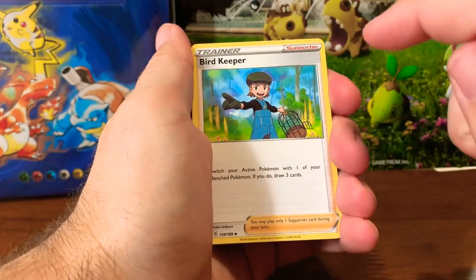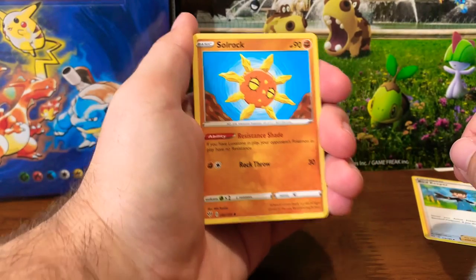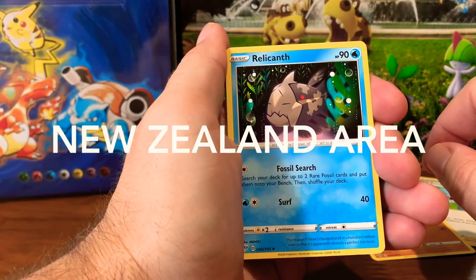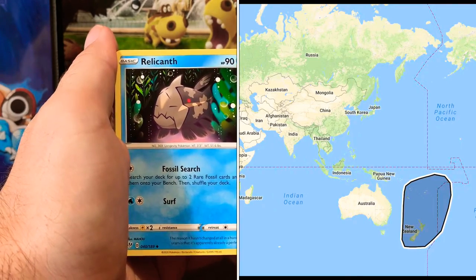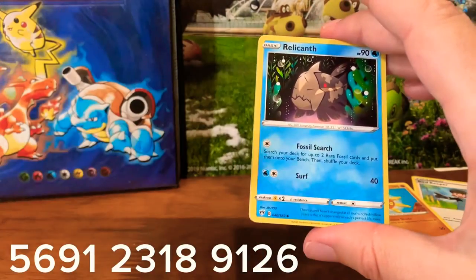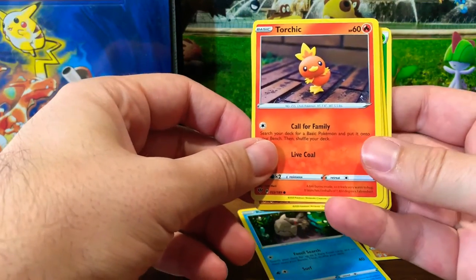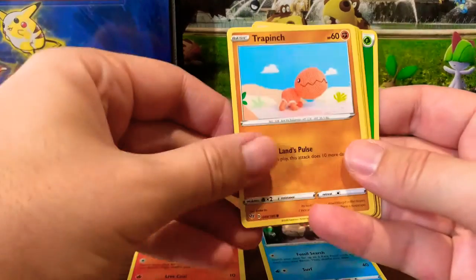We have Bird Keeper, a very necessary card for us. We got Solrock — the heat of the sun in my hand. Relicanth — this is a Pokemon that I still do not have in Pokemon Go because it's in, like, Indonesia somewhere over there and I haven't found anybody to trade it. So if you have Relicanth and are in the Orange County area, I will be putting my trainer code at the bottom, so please add me and trade me a Relicanth. Torchic, another very hot, heat-oriented Pokemon. Trapinch, something that I would like to never see again.